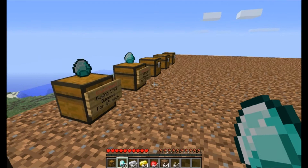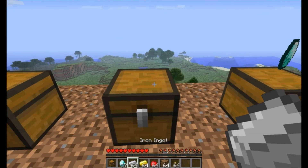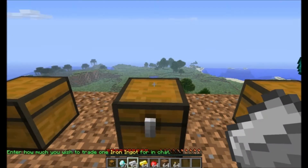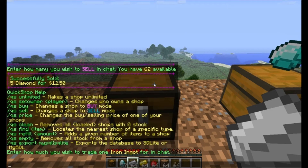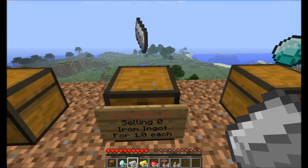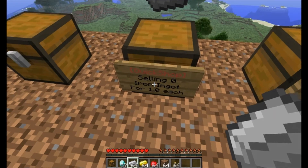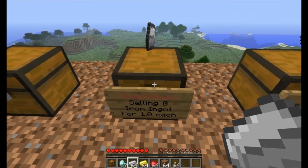I've tried doing this in creative mode and you can't, because you'll break the chest if you do it. So what you do is you left-click on the chest and it'll tell you how much do you want to enter. You gotta find the current amount of money you want to sell it for, so I'm just gonna put one. So now it's selling zero ingots for one.